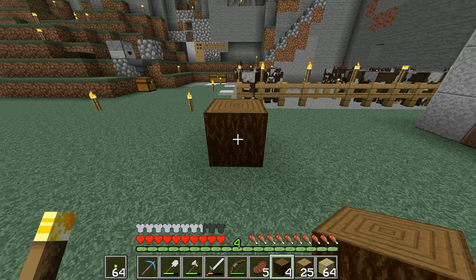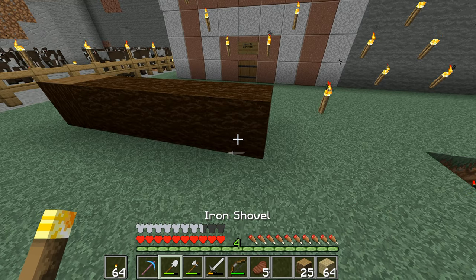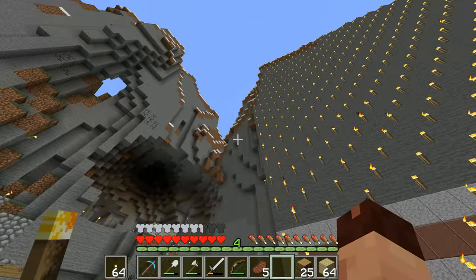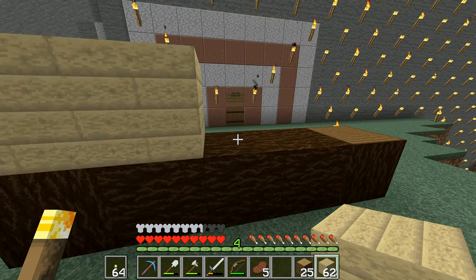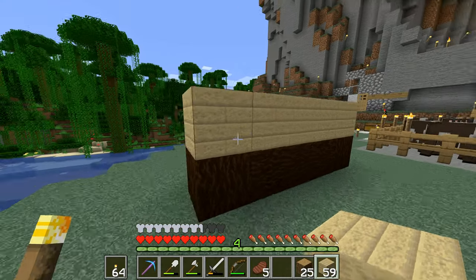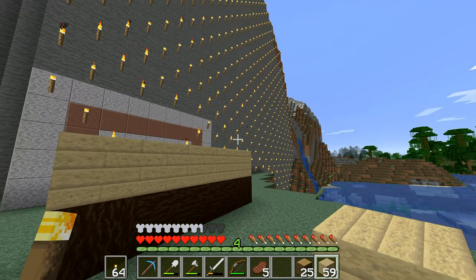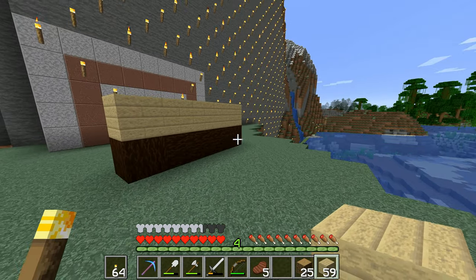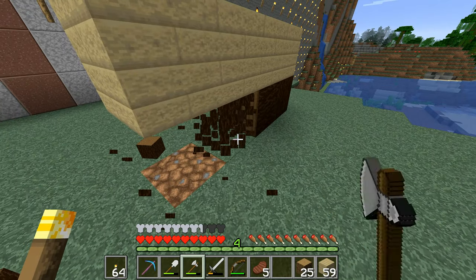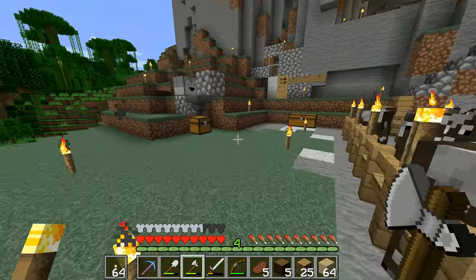We'll harvest that one and then it can sort of be the underside, and then you have in absolute contrast to that these really light-coloured birch planks — I think that could make a nice floor. And I really like the idea of huge glass panels on the front of the library as well — that's the appearance I was aiming for. But I do need to go and get some dark oak and plant a few here so I've got them for harvesting later.